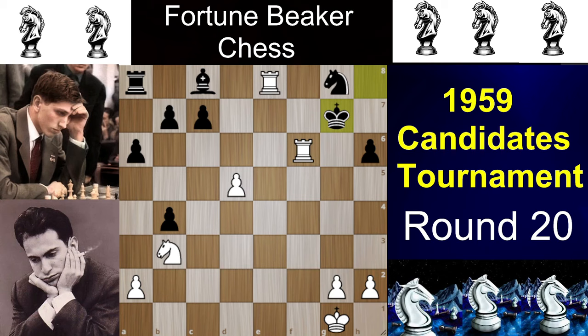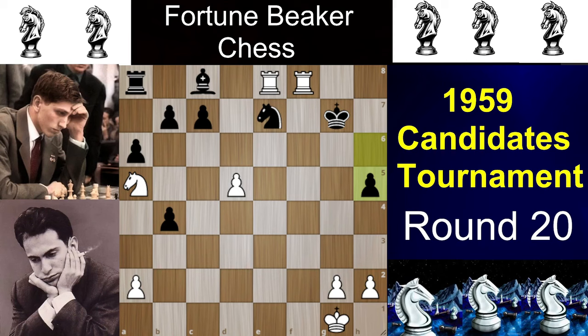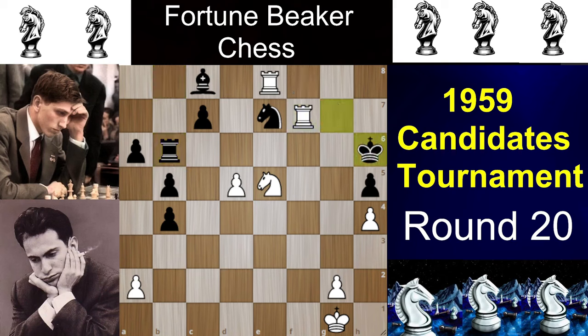As Tal is the exchange up, he had no trouble converting. We have Rf8, then Ne7, Na5, h5, and Tal completely shuts off black by playing h4. After Rb8, Nc3, and b5, then Na5, black just resigned. Because a natural move like Rb6 would just get mated: Rf7, king to h6, and then Rh8 checkmate.